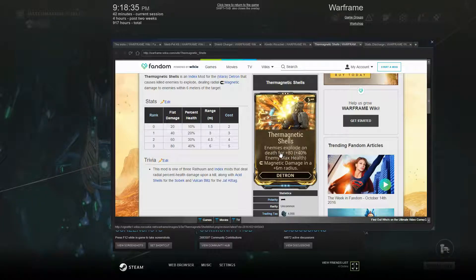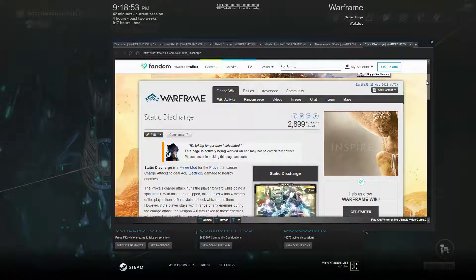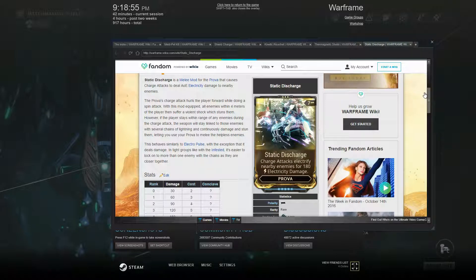Medi Pet Kit. This is a companion Index mod that provides health regeneration and increases the companion bleedout timer. Basically, you'll be able to increase the amount of time it takes for your pet to bleed out, and decrease the amount of time it takes to revive your pet. So that's pretty cool.